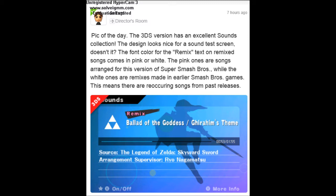Basically what Sakurai says is this is the new sounds collection, or the sound test menu, where you listen to all the songs. Any song in pink is a new remix song, and any song in white is a remix song from a previous Smash Bros game.